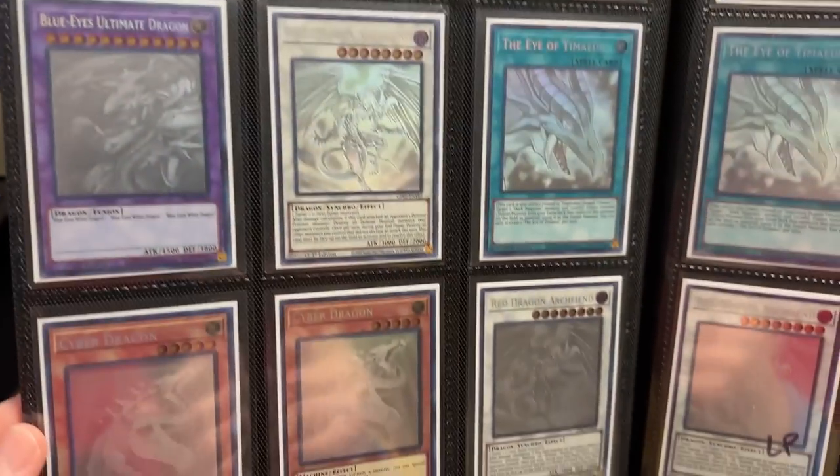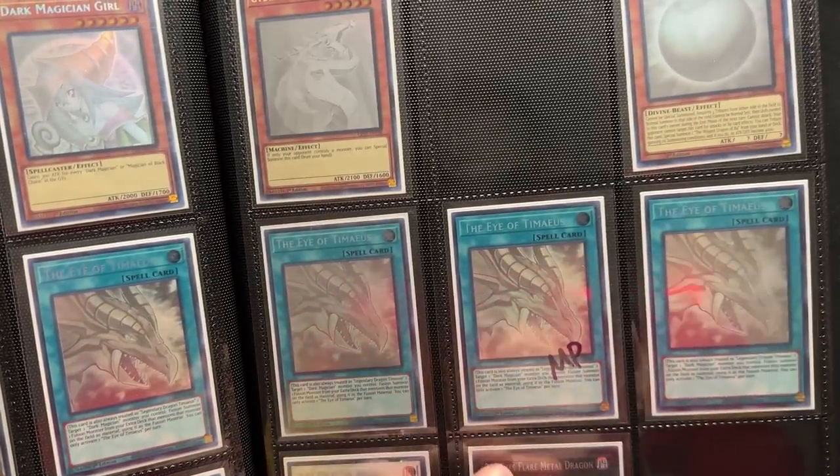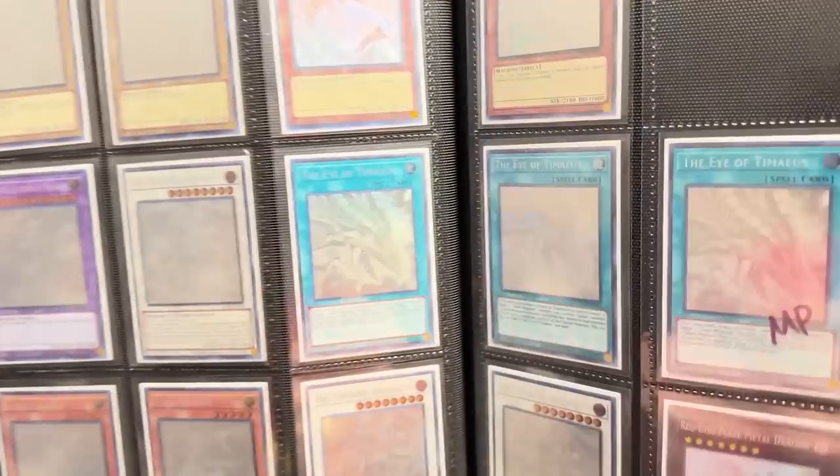Then I have a bunch of extras — some extra stuff from Ghost from the Past 2 and so on. And then that's about it — that's the whole binder for you guys. Hope you enjoyed the update video. I'm getting close to finishing — I mean, there's a long way to go, but I've made a lot of progress. If you enjoyed the video, make sure to subscribe to the channel for more epic content. Let me know in the comments what you think.